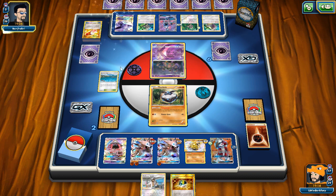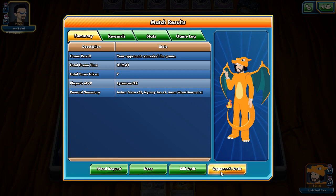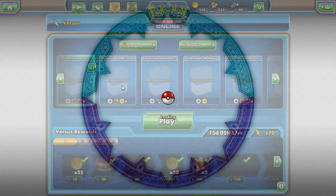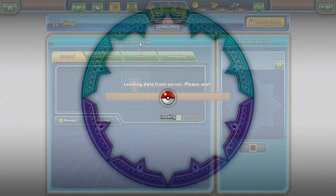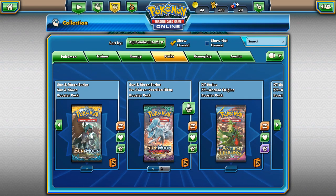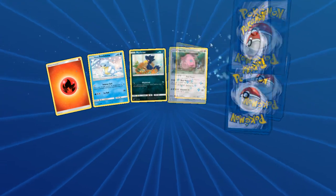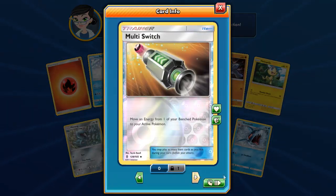Opponent looks like he's out of resources and we're going to get our daily challenge done — enough for a pack. He played seven or eight Psychic Energies total. We head to the store and buy a Guardians Rising pack, trying to grind more cards. We open it up hoping for a GX — we pull a Sharpedo GX which isn't great, plus a reverse Multi Switch. Not a terrible pack but could've been better. We find another game.